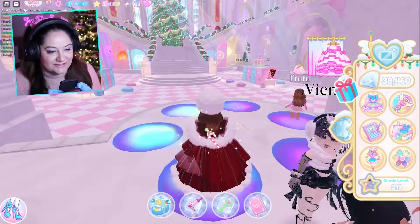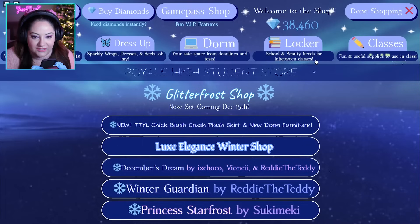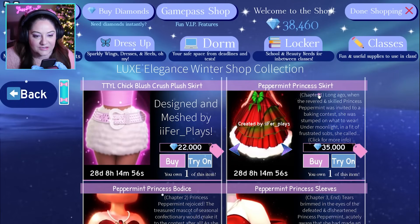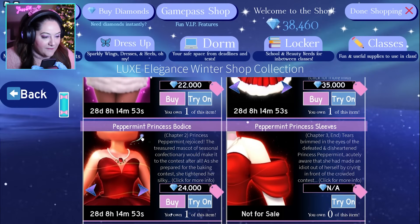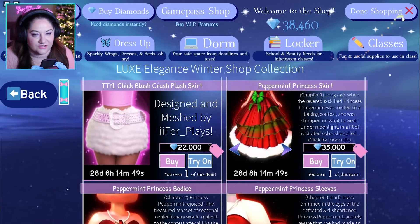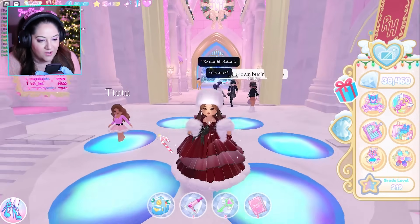Check out this outfit — this thing is beautiful. In shopping, this is the peppermint princess skirt and the peppermint princess bodice. I also used the sleeves that you get from the advent calendar and added a bow.